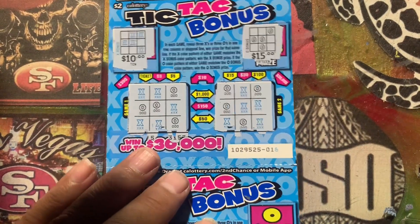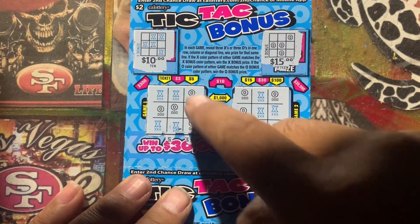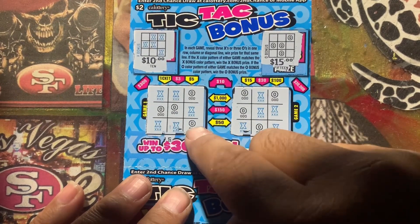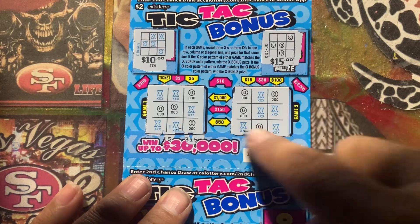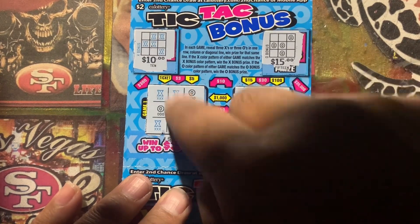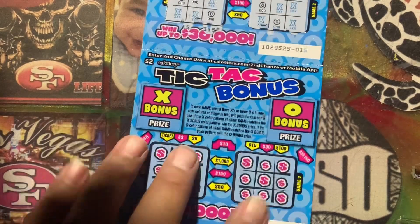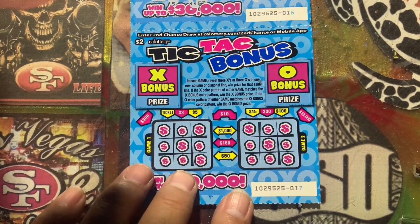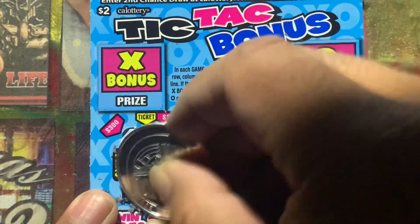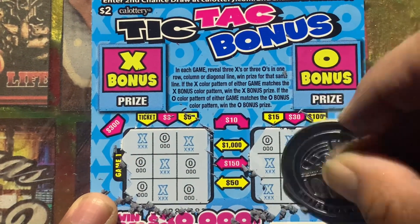It's almost late here in California. But the object of the game is three X's in a row — in one row, column, and diagonal — you win the prize. Same thing with the O's, and if we match the O's symbols together, you win the prize up there. And just like the X's. X's and O's. I hope that explains it, because I had the hardest time trying to figure it out on the first game. But it's pretty simple — just got the X's and O's.